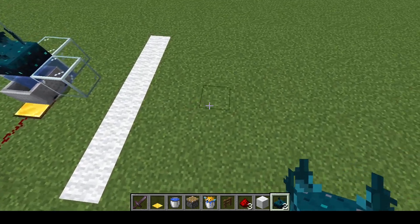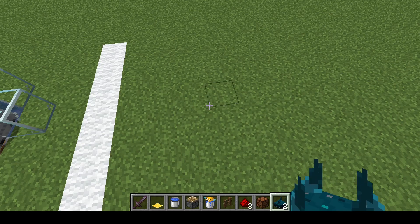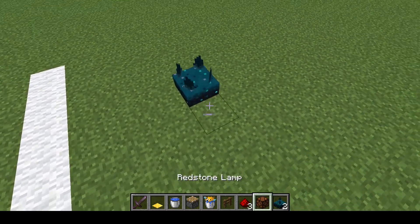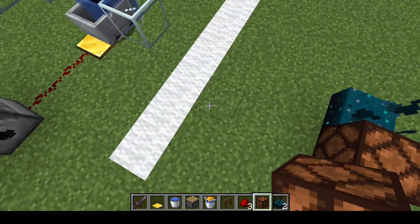And you're right, it really does, but there are some drawbacks to it. So if we go ahead we'll place down our skulk sensor and we'll put a redstone lamp next to it so whenever it activates you can see the light will turn on.